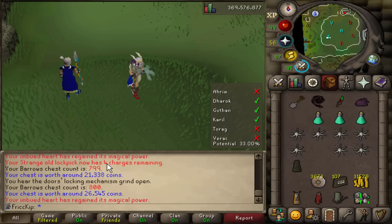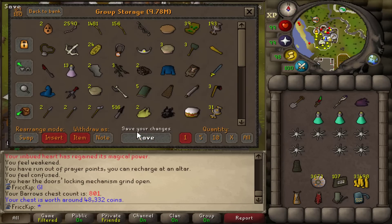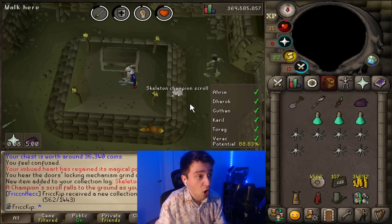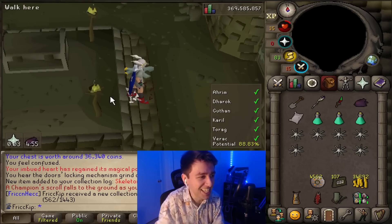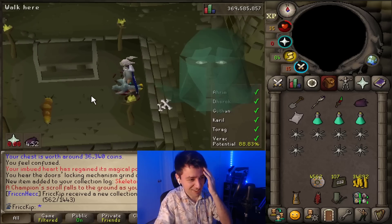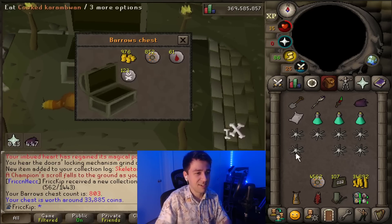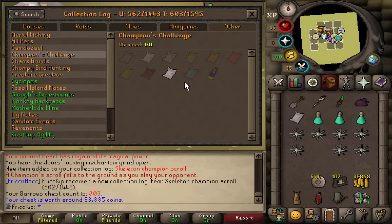Oh, was I supposed to record the 100 milestone? Well, I got 800 Barrows KC. There's 10,000 scales into the group storage. Got nothing from my elite clue. No way — are you serious? You actually got it — the skeleton champion scroll! That's crazy. And then rewarded from the chest — that's my first champion scroll. I killed two skeletons per run of Barrows and it's 1 in 5k for a champion scroll, so I would have hit the drop rate at 2.5k KC.